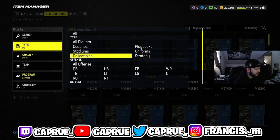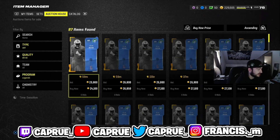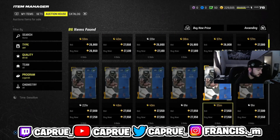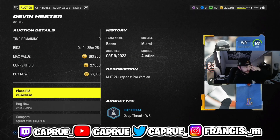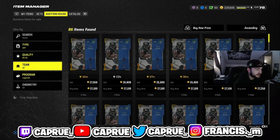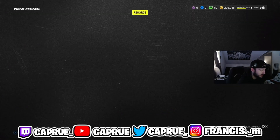They actually did release cornerbacks — Sherman, I'm an idiot. Just filter all the positions. Some of them go for more — Junior Seau is obviously the most expensive one I've seen so far at 29,000. Devin Hester — I want to check his speed on his 81 card. 83 speed is very good. That's a pretty good card right there. I couldn't imagine his actual full card. A lot of people are definitely going to want these pieces — these are the best cards in the game, by far. I actually did just win that, so that's kind of nice.